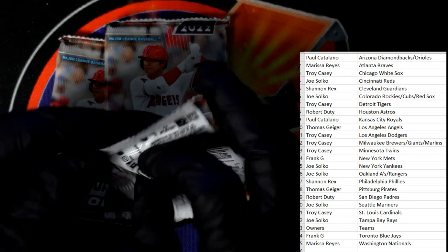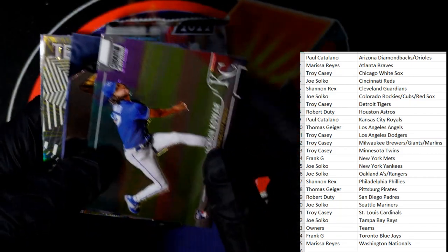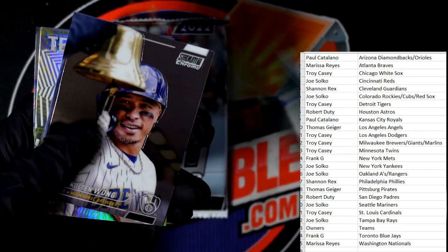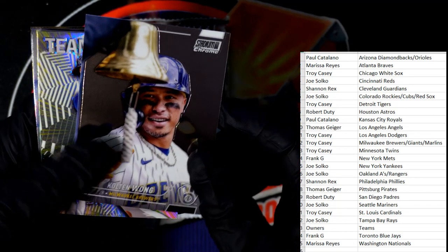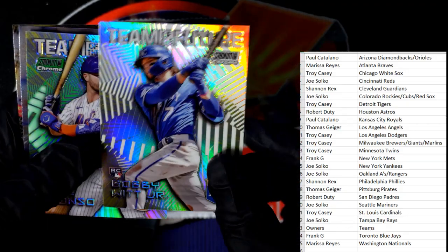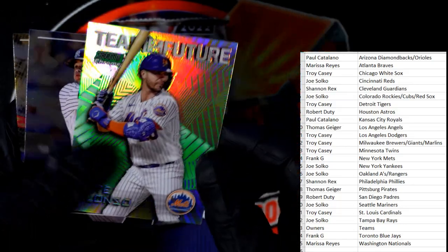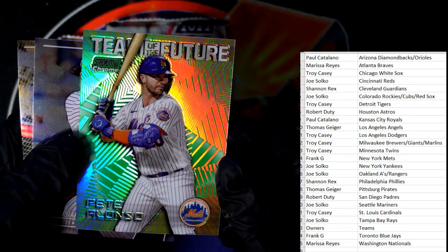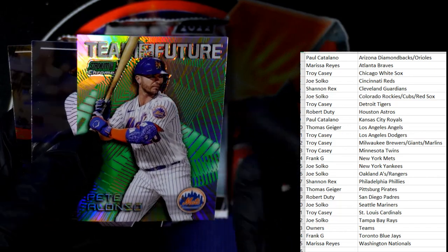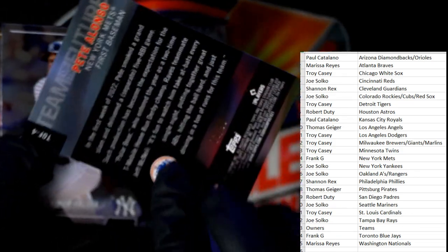Brian Hayes, Aaron Hicks, and Kerry Wood - oh wow, old school Kerry Wood. We have three packs left, no auto yet, still looking for one or two more numbered parallels. Jackson Chourio, Colton Wong, Bobby Witt Jr. rookie card - that's nasty! Team of the Future, Kansas City Royals, Paul C - that's a great one coming out to you. Pete Alonso - this is going to be our numbered green parallel, New York Mets, Frank G coming out to you!